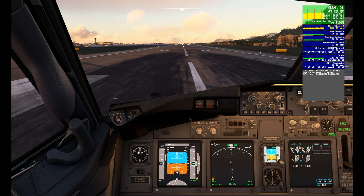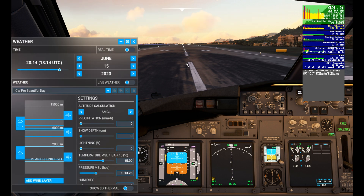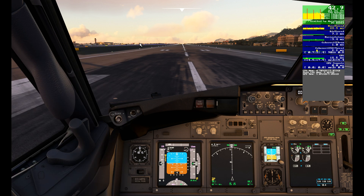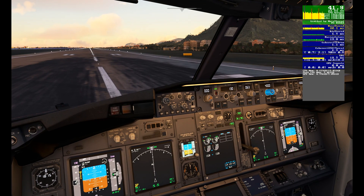We're using the PMDG — quite a complex airplane. I thought it would be more interesting than the Cessna. I've brought up some clouds, not too many, and set the time so we have lights showing as well. We'll use the same settings when we test with 32 gigabytes. So we're at 20:15, a beautiful day, live weather switched off.